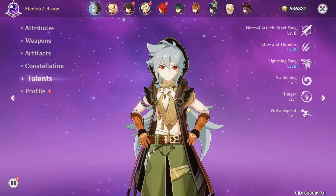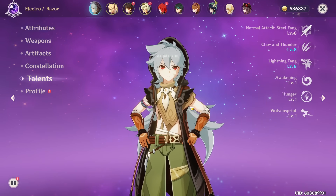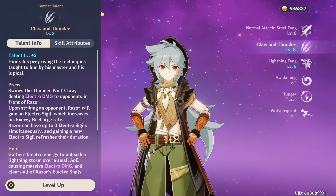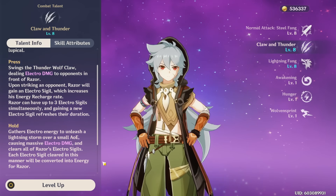The first thing we're going to talk about is Razor's talents and some tips about him — animation canceling, talents you should prioritize, his playstyle. Let's start with his abilities. His elemental skill has two ways of using it: you can either press it or hold it, and both can be good.